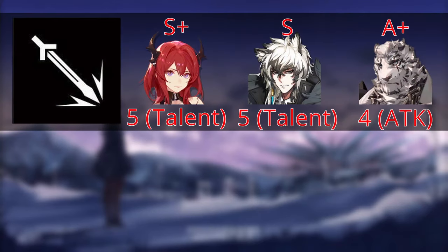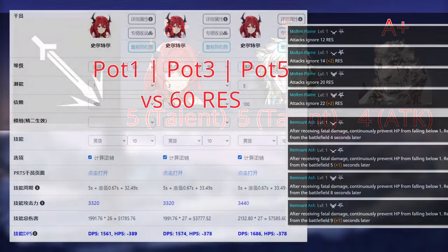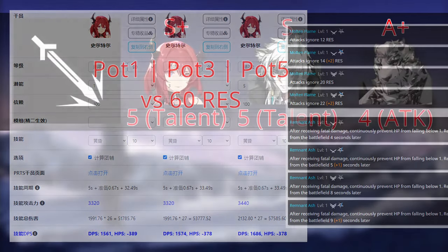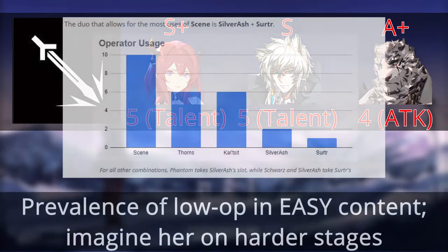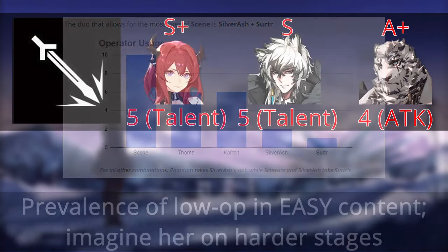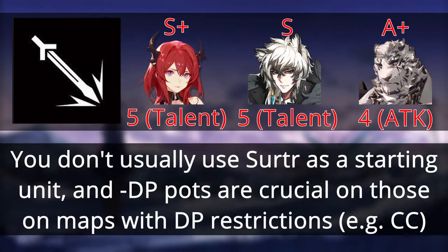For Guards, we have Cerdas, Silverash, and Mountain. Cerdas takes precedence, with her potential 5 being one of the most game-changing potentials in the game, improving her DPS by a substantial amount versus enemies with high res. Her potential 6 is also situationally worth getting, as she's one of the most common operators used in low-DP content. However, I've often seen that other operators meant to be deployed first have a bigger DP gate than her.